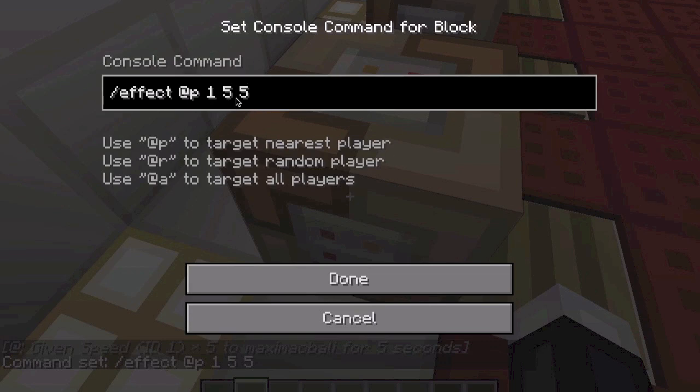The second number is the time. So if I change that to 10, I'd get the effect for 10 seconds, and 30 gives it for 30 seconds. If you type it up to a million, it'll be infinite — you'll get XX:XX on the timer, meaning it's infinite and never going to run out until you die. As soon as you die, you lose it. And the third number is the strength of the potion.